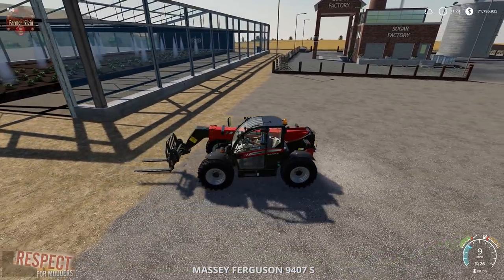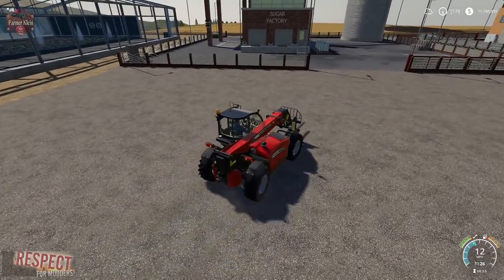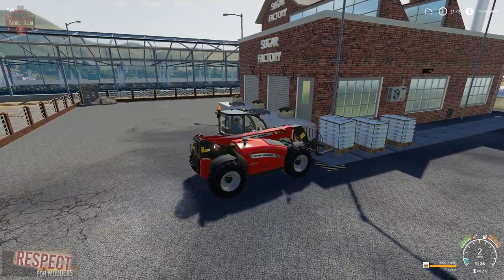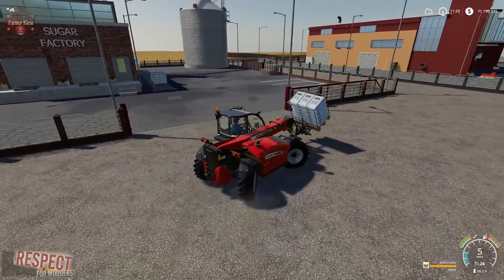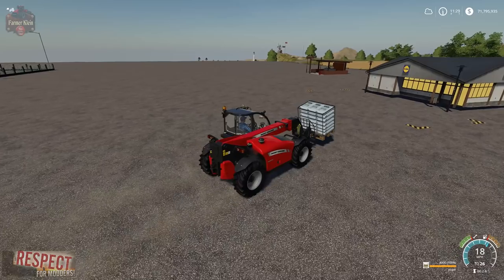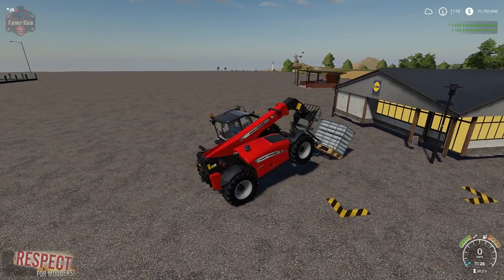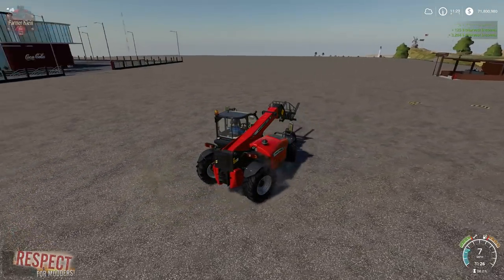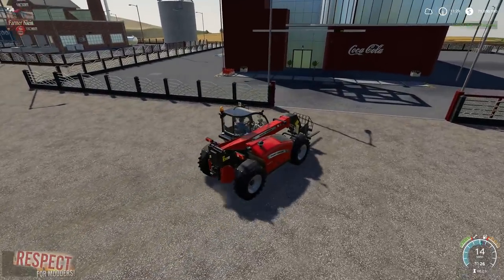The sugar factory auto spawns. As you can see, we already have two full pallets and we're working on our third. At the current price structure, this would really make sugar beets and sugar cane profitable. Let's see what we get when we take this over to the sell point — 4,000 liters of sugar gets us about $4,000 or a little more.